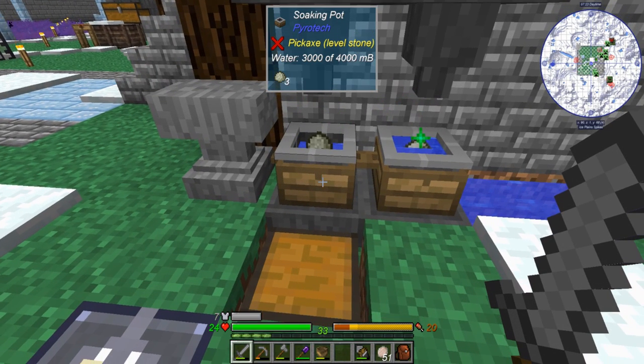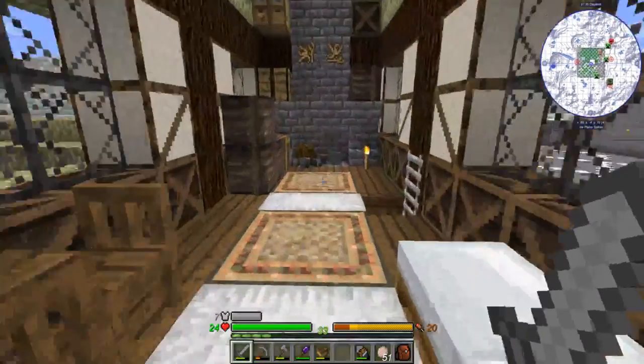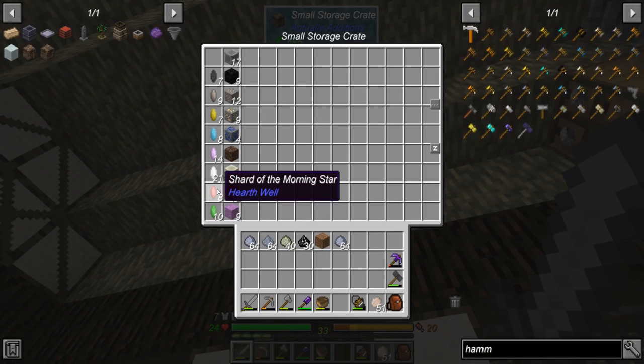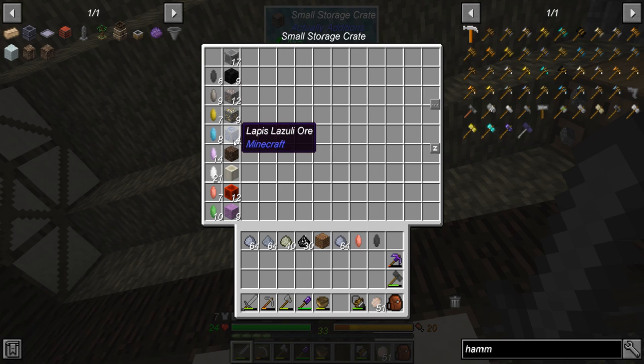I wanted to test out the grit vase real quick while that's finishing up. We need soul of fire, fire, and a morning star. I recommend setting up a grid with these — you could use a double chest. Put your shards on top so when you get the other cores you can match up what they make, because the resultant block can always be used to remake more of it.